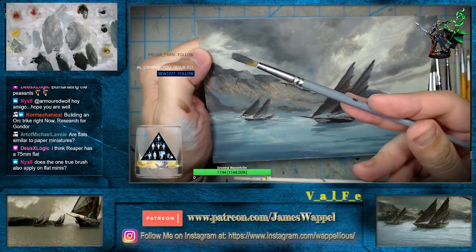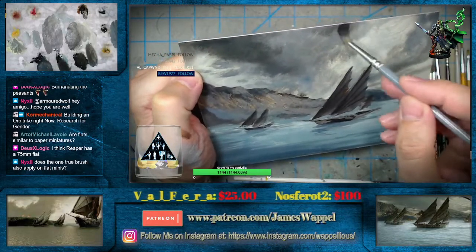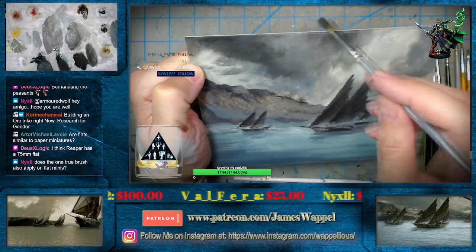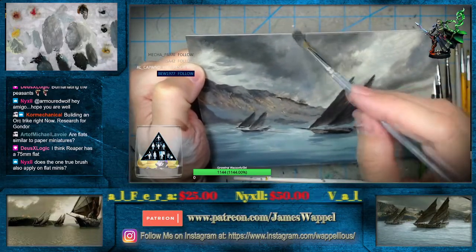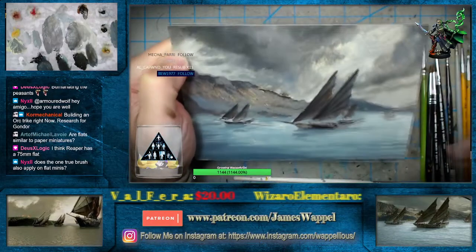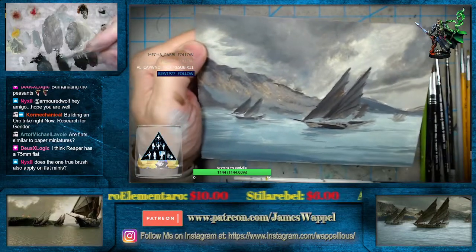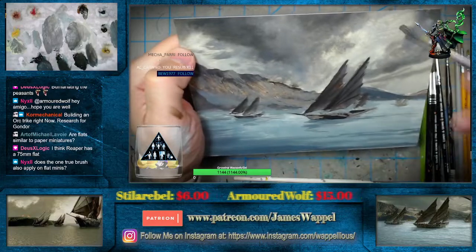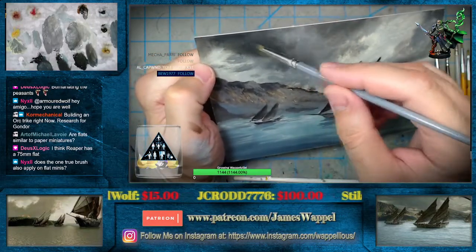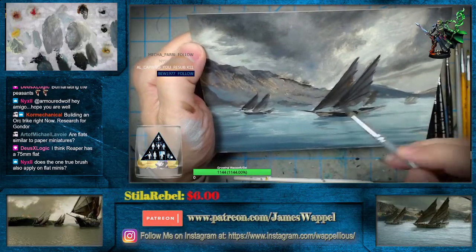Mix the one true brushes everywhere — that's what we were using right now. Now, if you look at all the other 2D landscapes that we've done, they all begin with the one true brush. First they begin with a pencil, but they all begin with the one true brush, just like any miniature. Because there's no difference in my approach to this than there is to a miniature — it's exactly the same composition, essentially pre-glaze.